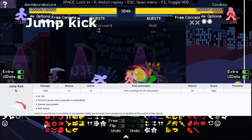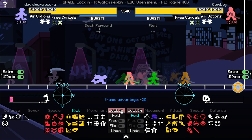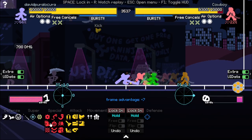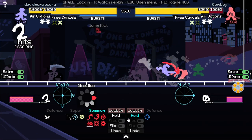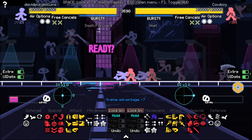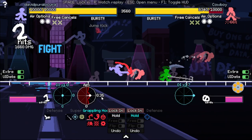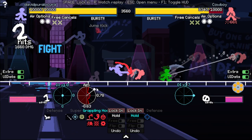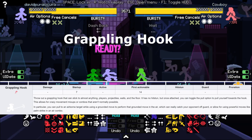Jump kick is one of your best moves. It does a lot of damage — 1200 — but it's not a combo starter. Normally you set it up with another move and then jump kick. In the corner it wall splashes, so you have a lot of time to set up something and keep up the combo. And if you're not close to the wall, you can use jump kick into a hook, which makes your combo really easy to continue.